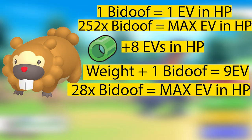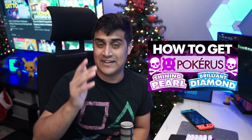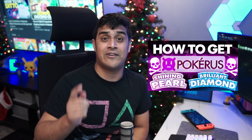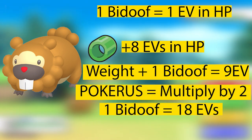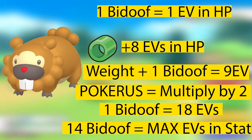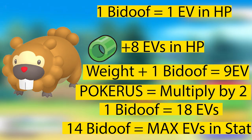But it gets even better. If your Pokemon has something called Pokerus — I have a whole video on my channel talking about Pokerus and how to get it, and our community is also spreading it — the EV stats you receive from battle are multiplied by two. So that means when you battle a Bidoof with the Power Weight plus Pokerus, you get 18 EVs per battle. That means you just need 14 Bidoof battles in order to max out that one stat.